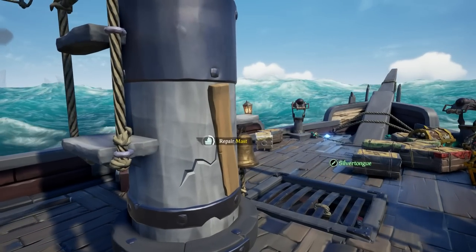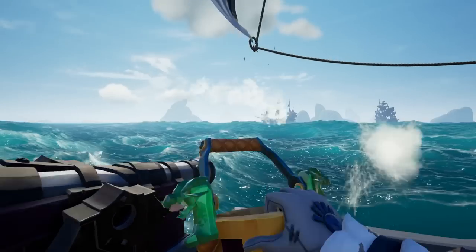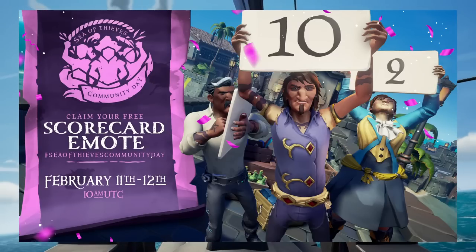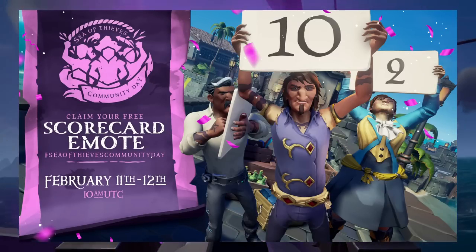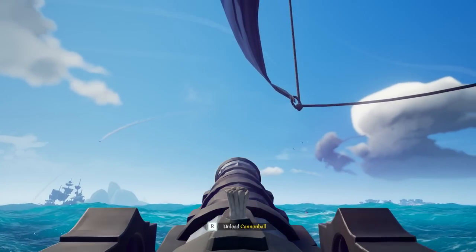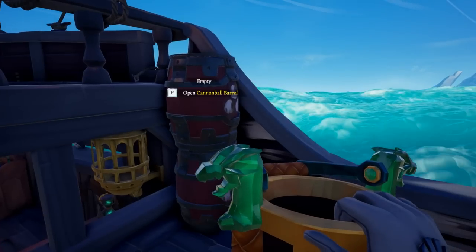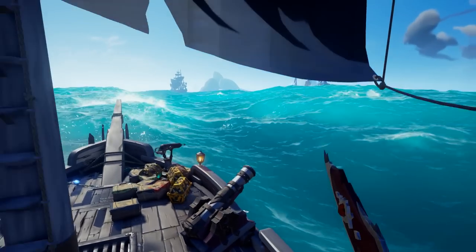Now let's talk about the actual rewards. First of all, by simply logging into the game, you'll get the Season 8 Community Day Flag and the Community Scorecard Emote. These will be automatically added to your inventory once you log in. Sometimes there are issues with these kinds of things, so if you don't have the items after 72 hours from when you logged in, open a support ticket with the link in the description.